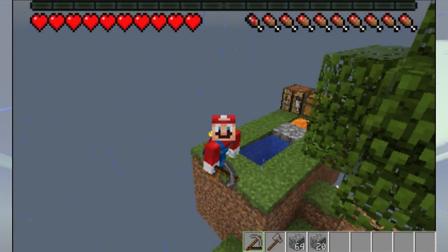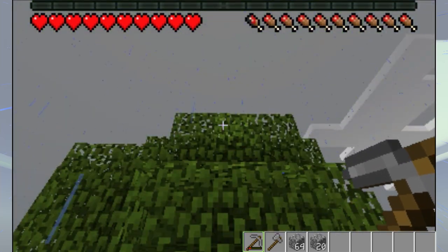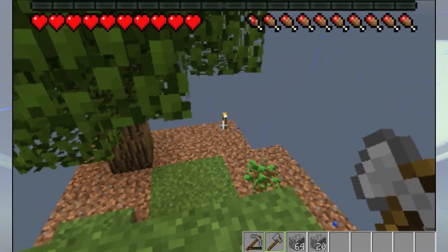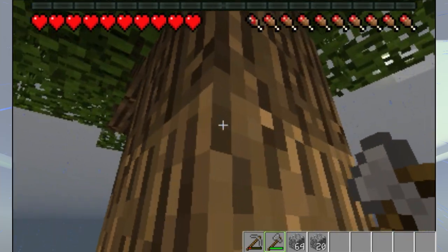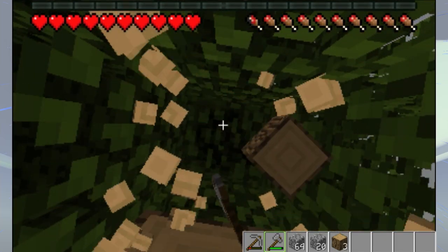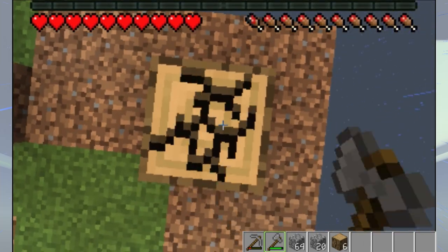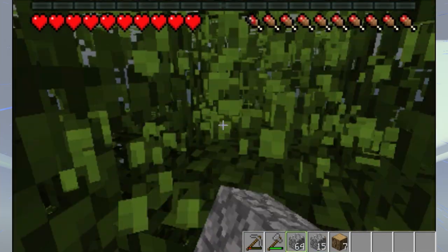Hello everyone and welcome back to another Minecraft New Nintendo 3DS Edition Skyblock video. Not much has really changed since the last video other than this new addition right here. Finally one of these saplings grew — it did take a while but it ended up being a large tree, which is excellent because I get more logs and more leaves too, although it seems like maybe just one more log than usual.